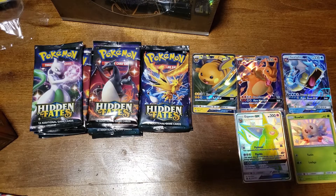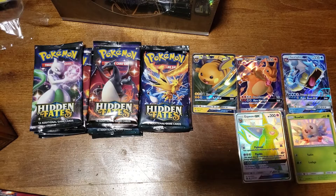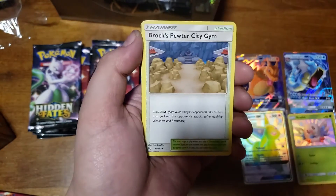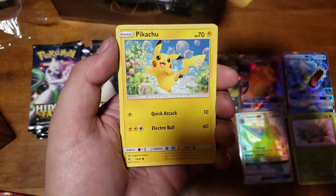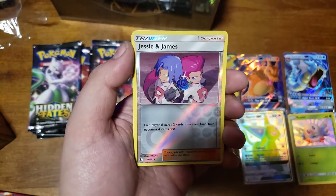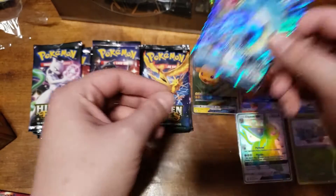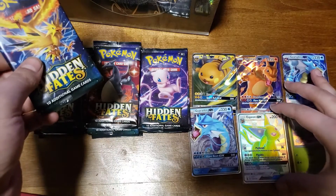You wanna do a 3 for 3? Energy, Farfetch'd, Brock's Grit, Gemini's Exile, Psyduck, Magikarp, Pikachu, Ekans, Koffing. We couldn't do it - Disney and James and the Gyarados GX. Not too shabby.